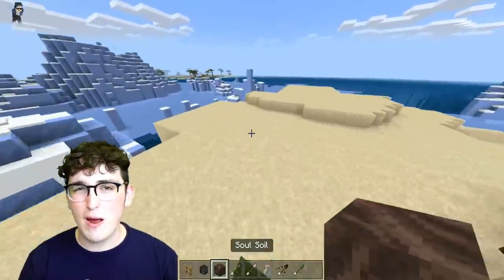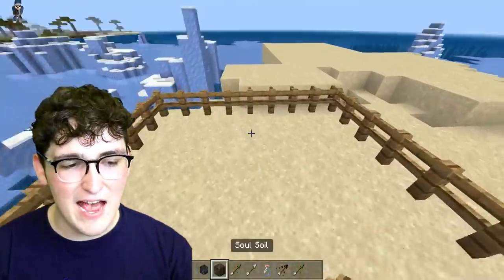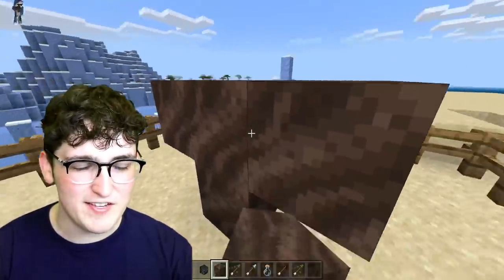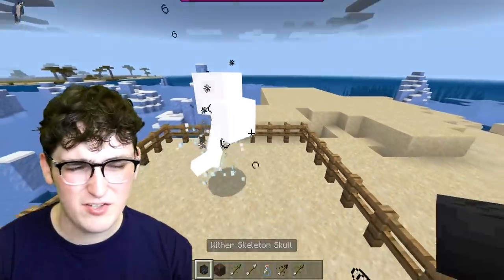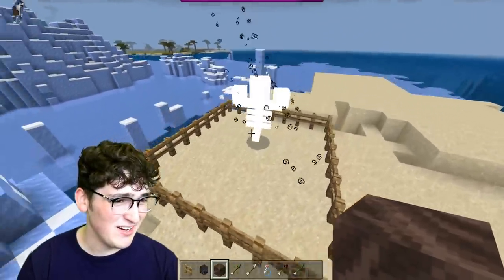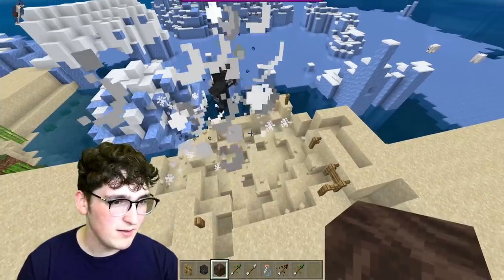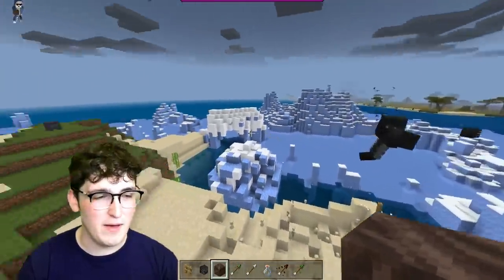Apparently there's a really easy way that you can also trap the wither. Let's figure this one out. We have a nice little 9x9 right here. Let's see if this actually works. I'm a little bit concerned because I feel like the sand is going to get blown up. He's brewing up. Is this going to work? It's going to blow up all the sand, won't it? Yeah, it definitely did. They literally clickbaited us.